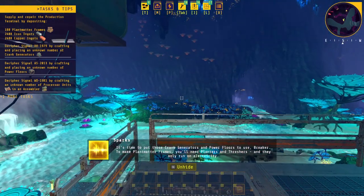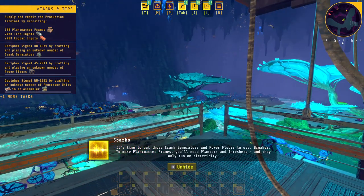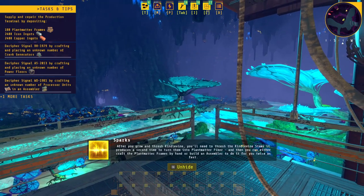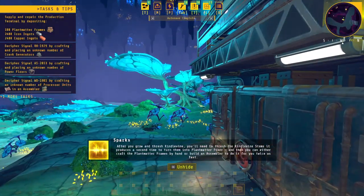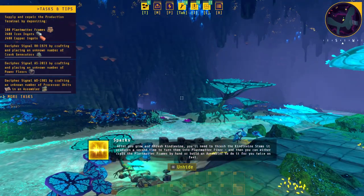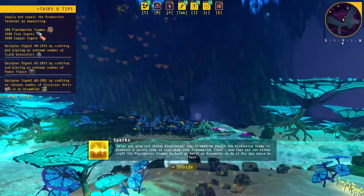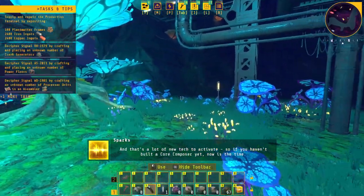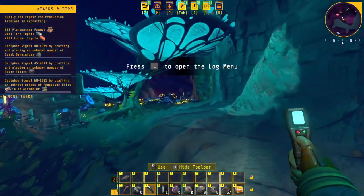To make plant matter frames you'll need planters and threshers, and they only run on electricity. After you grow and thresh kindle vine, you need to thresh the kindle vine stems a second time to turn them into plant matter fiber. Then you can either craft the plant matter frames by hand or build an assembler to do it twice as fast. That's a lot of new tech to activate.